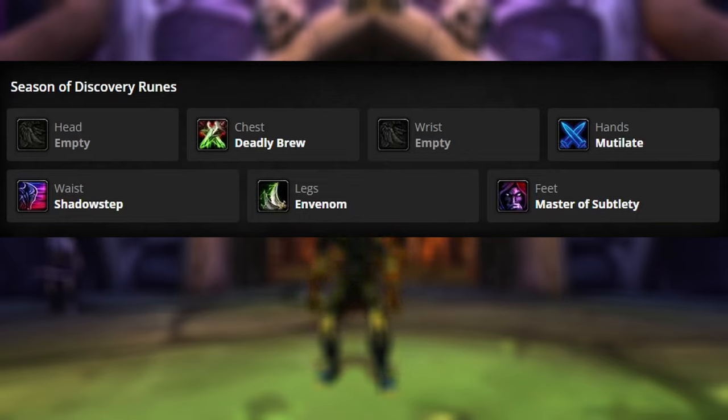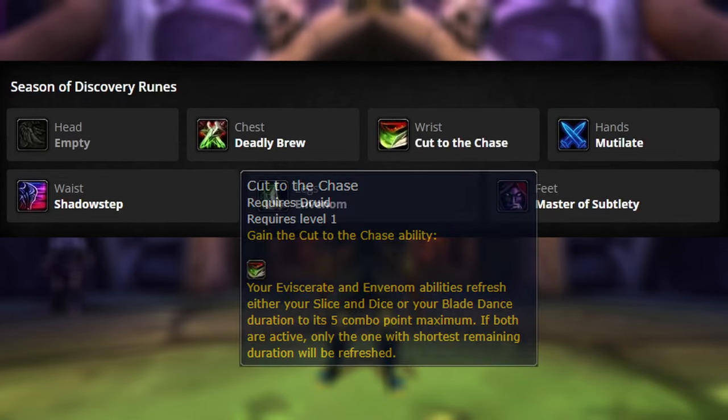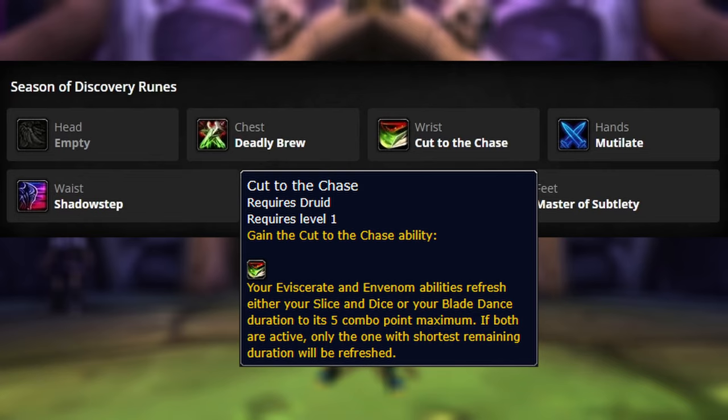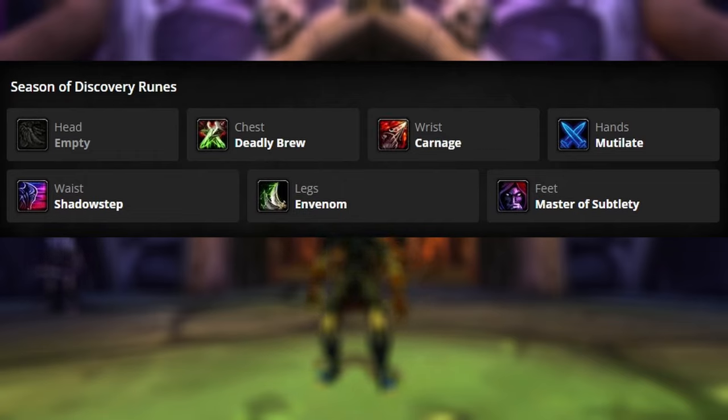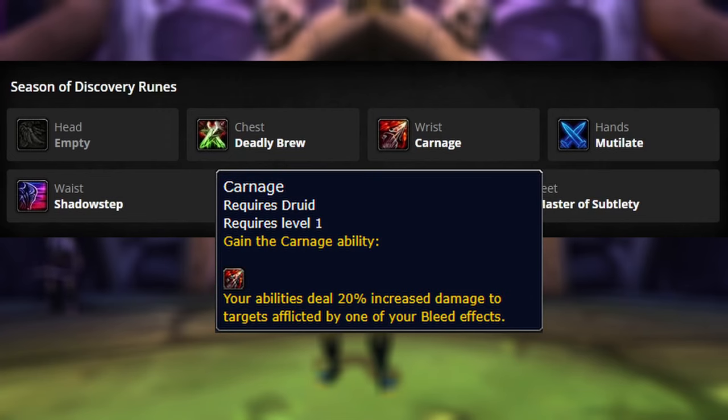If we are going to go with the Simple Poison build, we are going to use Cut to the Chase. This causes our Envenom and our Eviscerate abilities to refresh the duration of our Slice and Dice to the 5 point max. What's really powerful about this is that we don't need to get to 5 points to start with. So you can apply Slice and Dice at 2 points and then Mutilate until you get to 4 or 5 points, and then when you hit Envenom, Slice and Dice refreshes at its 5 point max. This is awesome because it saves you energy and combo points to use on other hard-hitting abilities.